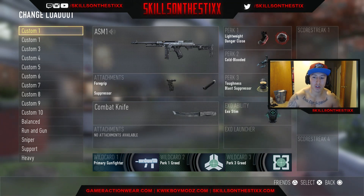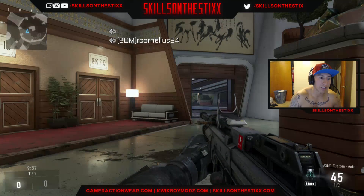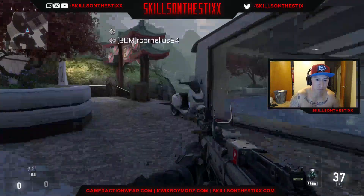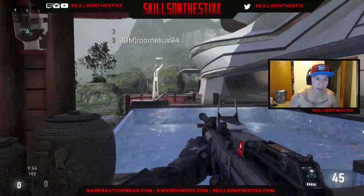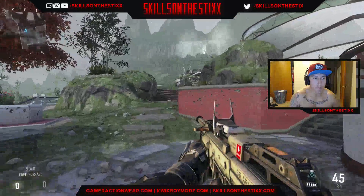First thing we're gonna do is show you guys the mini-map here on the top left. As you can see, you are Teddy and I'm over here — you can come next to me. You're the blue arrow, your teammates also show up blue, and people that are randoms will show up as yellow.